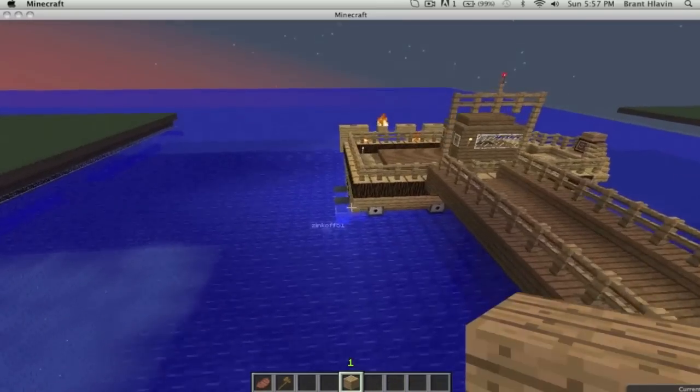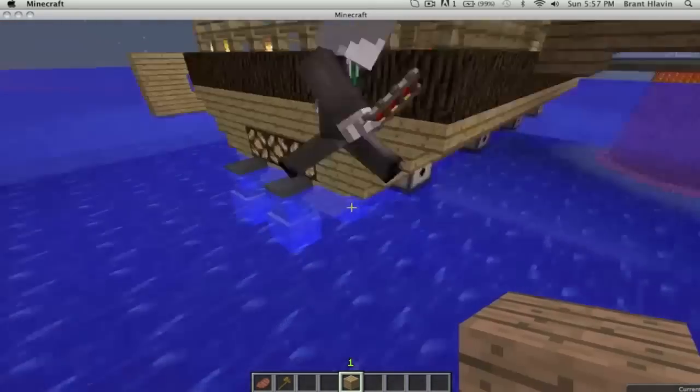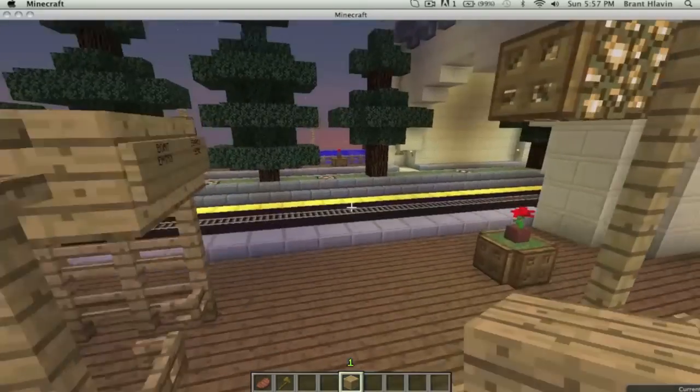If you guys didn't know, if we didn't have these blocks below it, the anvils would just drop — because, you know, it's like a cartoon anvil where they just drop on people's heads.